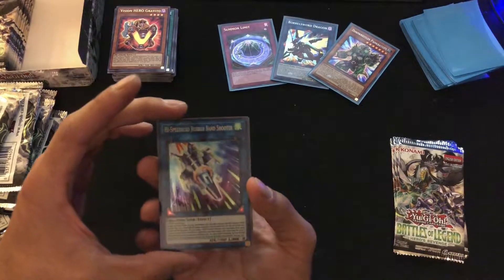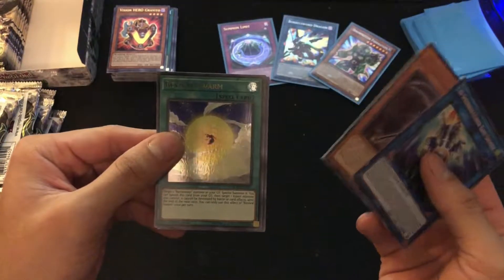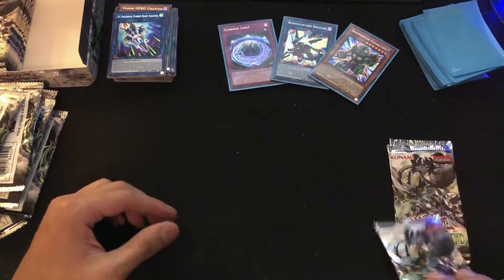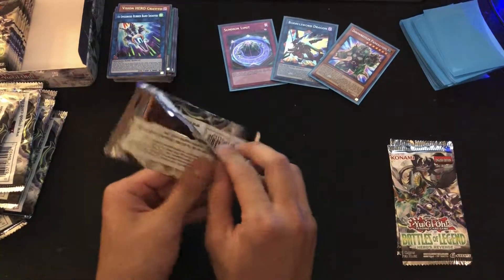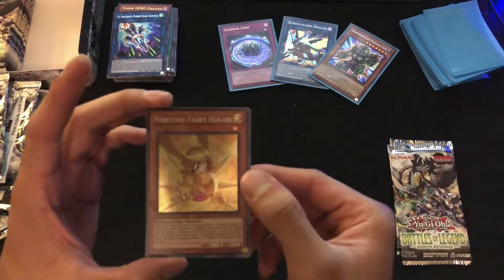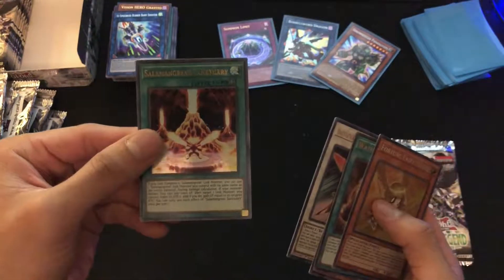Let's see what we're gonna get: High Speed Roid Rubber Band Shooter, Artifact Scythe, Revival Swarm, Guardian of Order, and Badawaz Pin the Bullseye. I'm so excited — I really hope we get a BLS in this. We got the Borosor in our second pack and I just hope we keep that streak rolling. Next pack: Fortune Fairy Hikari, Water of Life, Shadow Beast, Badawaz Pawboard the Charge, and Salaman Great Sanctuary.